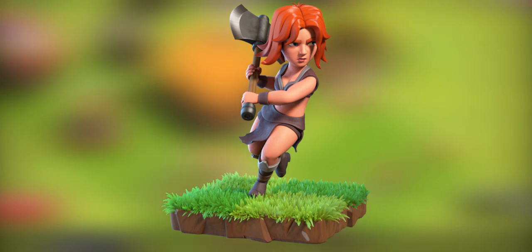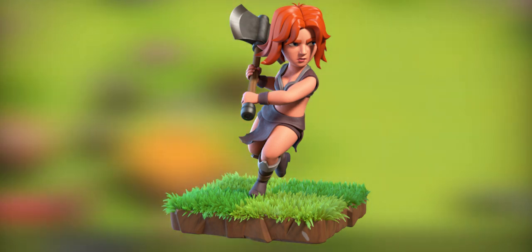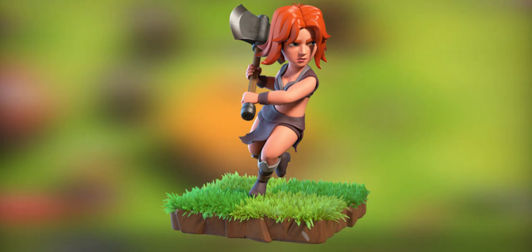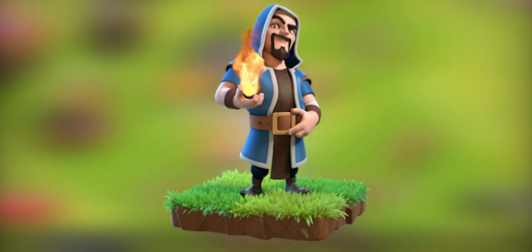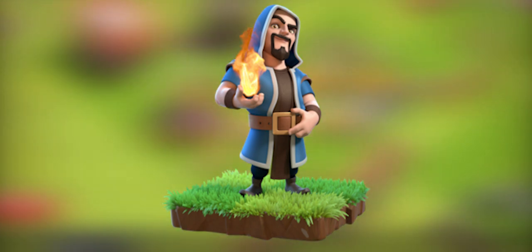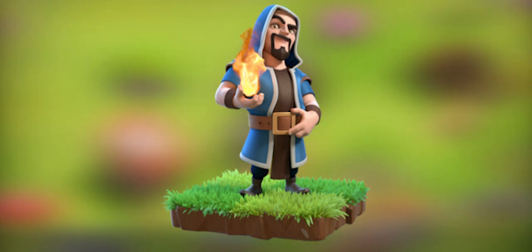The Valkyrie, requiring a level 3 dark barracks. A master of the two-handed axe, this glorious warrior runs between nearby buildings and can shred several troops or buildings at a time with her whirlwind blow. The Wizard, requiring a level 7 barracks. The Wizard is a terrifying presence on the battlefield. Pair him up with some of his fellows and cast concentrated blasts of destruction on anything, land or sky.